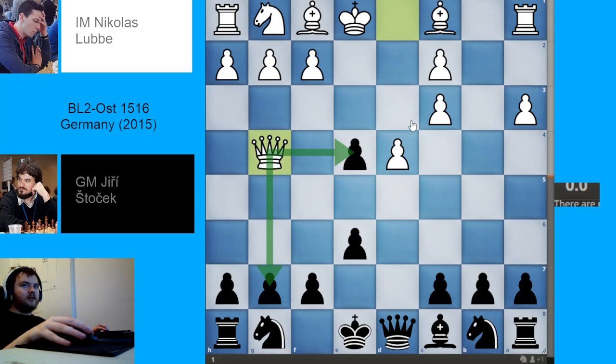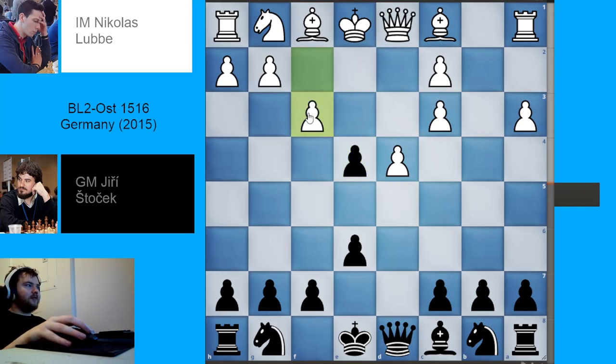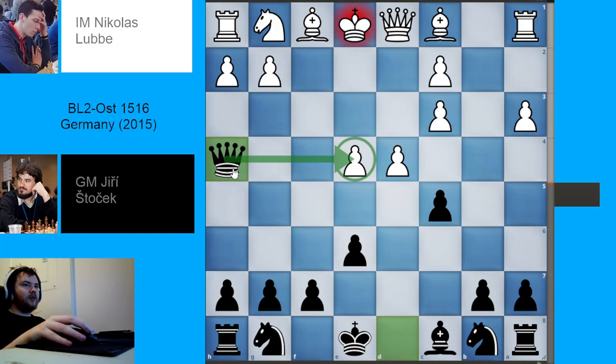One thing white could also do is play pawn to f3, but this is not scary — not something to be afraid of. Black can just play c5, put some pressure on the center. White cannot actually take this pawn. If white does take the pawn, then black plays queen to h4 check and will at the very least regain the pawn, and probably also mess up white's castling rights, since g3 is no good due to the pawn falling and then taking the rook on h1. So f3 is not to be afraid of.